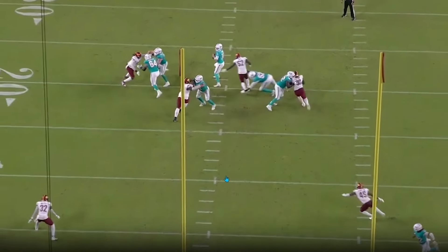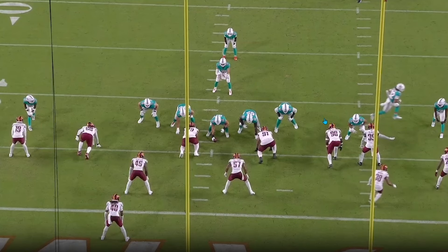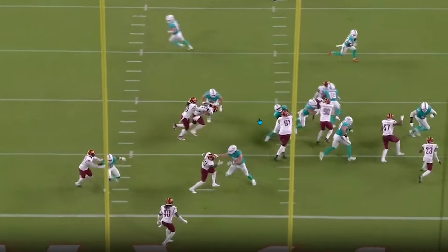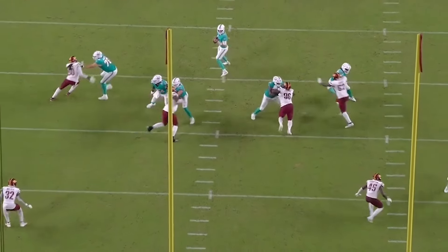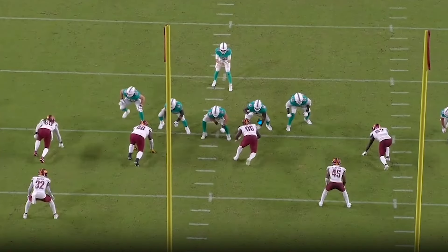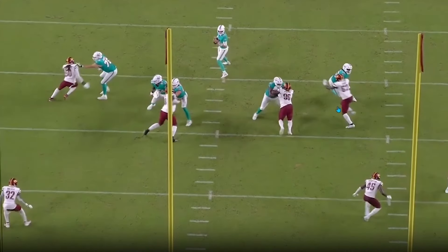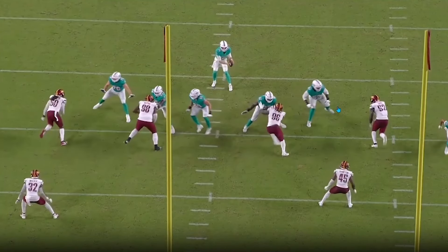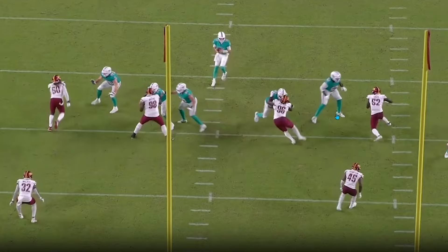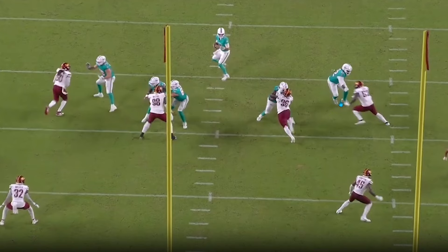After that dominant run rep, here's the first pass protection rep we're going to watch, which comes later in the game. This is where he oversets. After that impressive play, he just gets slightly out of position. He's not in the best spot out of his stance — he takes one step, then takes a false step forward and gets crossed up. That's just poor technique, really not great stuff out of a stance. The other reps out of a stance are actually pretty clean — his first step is fine, but then he takes this weird step forward, gets out of position, and feels it happening but doesn't try to redirect himself.